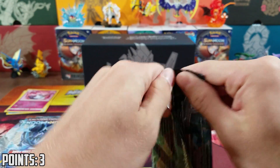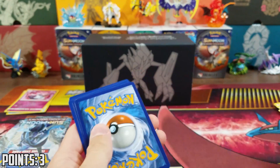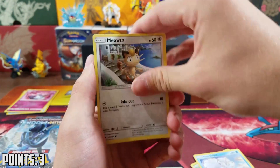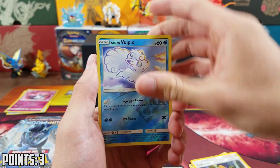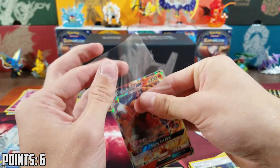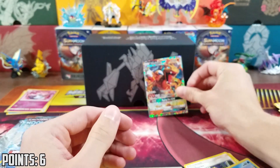The pack looked off-center but we're good. Energy two. We got a Krogunk, Togedomaru, Wimpod, Alolan Vulpix, Meowth, Rotomdex, Escape Rope, Sophocles. We got two Alolan Vulpix's in one pack, and then we got a Charizard GX — that is three points right there, so we're at a total of six. That's my first Charizard out of a lot of packs, so that's something.